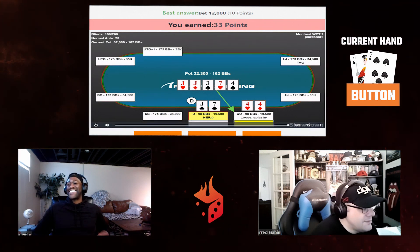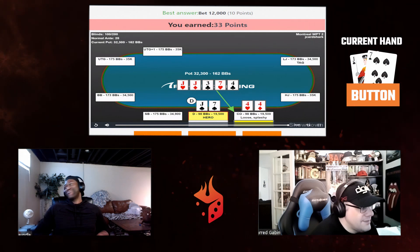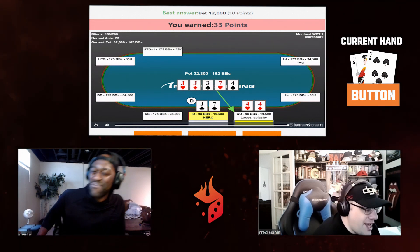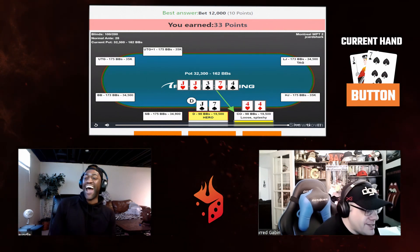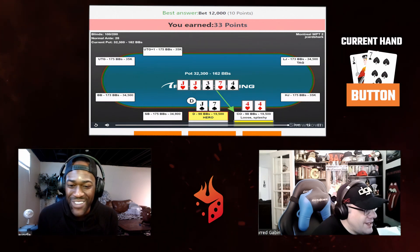How does pocket fours not get stacked there? I'm check-jamming fours 100% of the time in that spot. There's no king-jack, queen-jack, jack-ten — and you don't put a ton of jack-seven or jack-three in there either. I'm just yeeting my stack in every single time with pocket nines or better there.